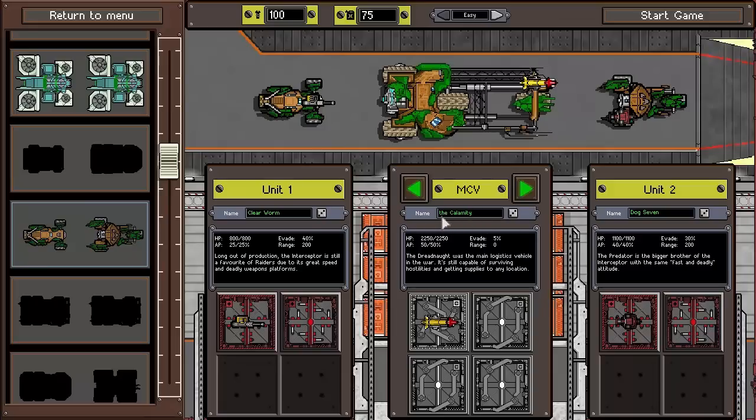There we go. That's not a capital T though, is it? There we go, much more like it. And we're going to rename our allied ships appropriately as well. You can be Hurricane, there you go, and you, Unit 2, are going to be Earthquake.